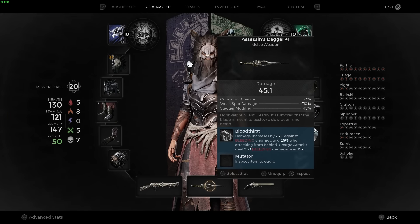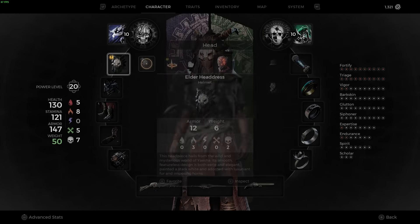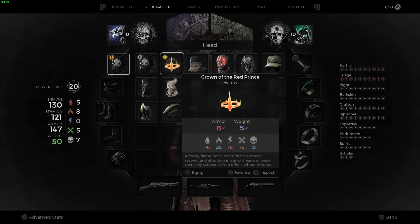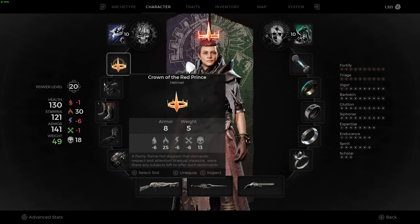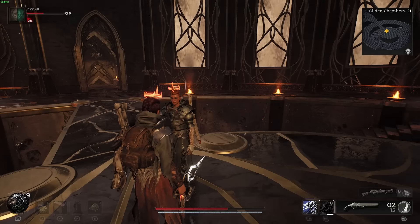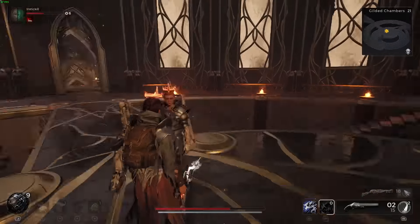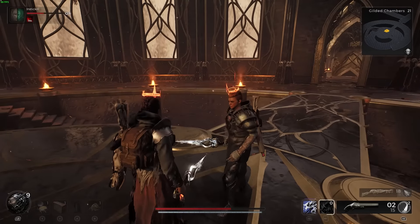The Crown of the Red Prince is a lightweight helmet with a lot of resistance to fire and a lot of resistance to blight, so it's going to be really good in a lot of situations. However, it does have negative stats for bleed, shock, and corrosive. But it looks so good — I think it could fit in a lot of different builds and would help you against a lot of the blights we see in the game.